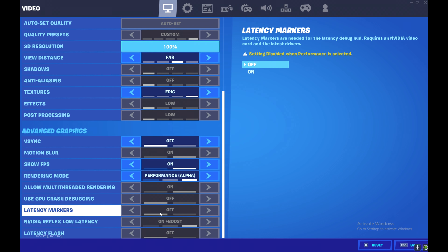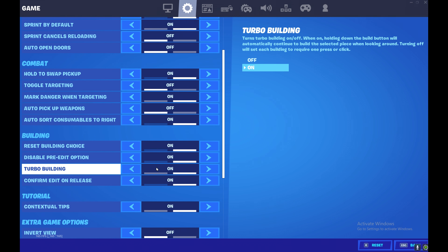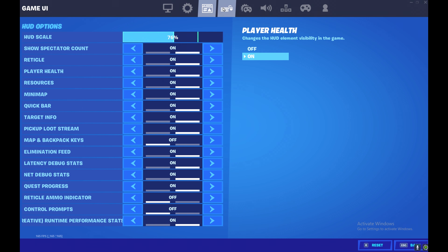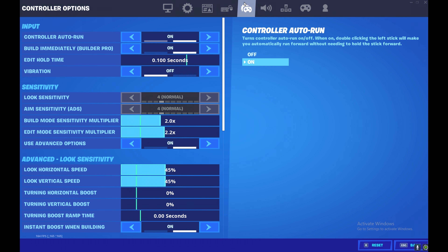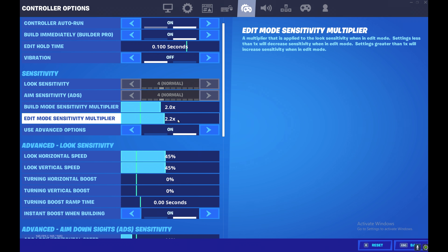For keyboard and mouse settings, I do practice keyboard and mouse — I've done like two montages where I have keyboard and mouse clips. It goes wrong on console but I'm getting a lot better, so you might see keyboard and mouse clips in the future. My sensitivity is 2.0 build, 2.2 edit mode.